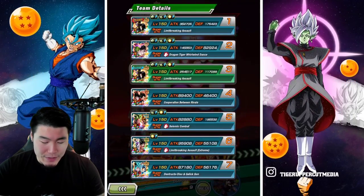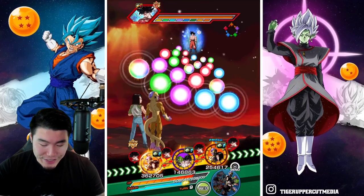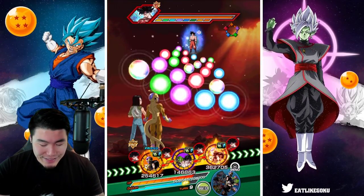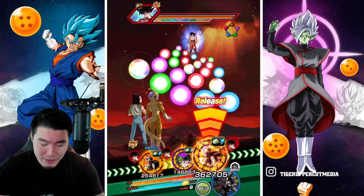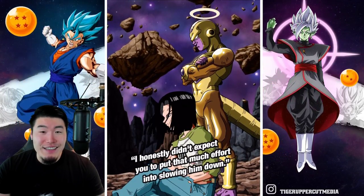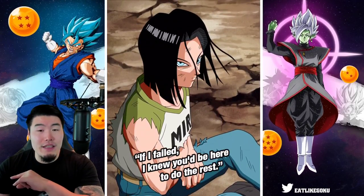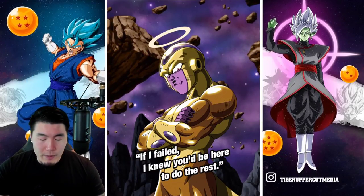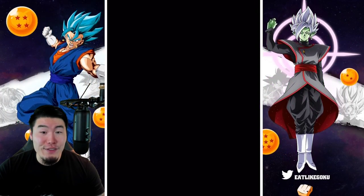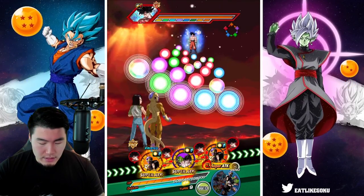This is a tricky rotation. On one hand, I want to test out the defense of the Goku and Piccolo. On the other hand, it's kind of dangerous here. I think what I'm going to do is pop the active skill for the Frieza and 17 so they get a lot of defense, and I'll put them in the last slot so that they can tank those attacks from Goku — and just pray there's no super in the first slot.